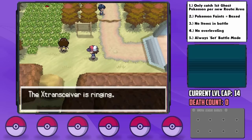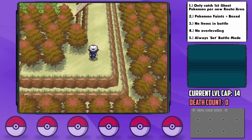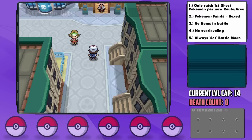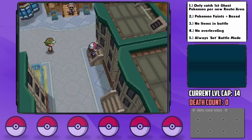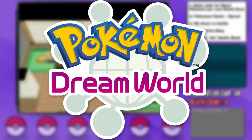Heading to the next route, we get a call from our mom. We next arrive in Striaton City, the location of the first gym, and we don't yet have a viable encounter. Our first encounter comes after we meet Fennel, who gives you the C-Gear, but we can't get to her until after the first gym. So we're going to make the only slight modification to this game by merely checking the C-Gear box, allowing us access to Fennel and, by extension, the Dream World.